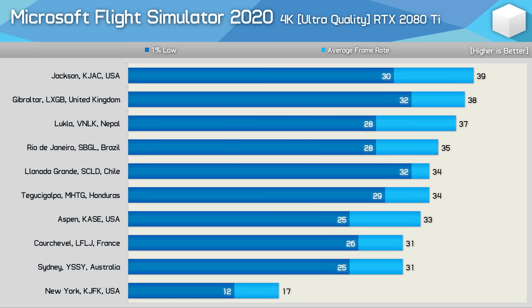Here's a look at performance with the RTX 2080 Ti at 4K ultra across a few different locations. Benchmarking the landing challenge for each airport, Sydney, Australia was one of the more demanding locations, with frame rates typically hovering between 30 to 40 FPS. However, performance plummeted to unplayable levels over New York, dropping to just 17 FPS on average. Tim also checked those numbers on his 3950X test system with an RTX 2080 Ti at 4K and found very similar results, though his New York performance was a little better at around 20 FPS. Still, that's pretty horrible, so until next-gen GPUs arrive you won't really be able to enjoy areas like New York at 4K in all their glory.